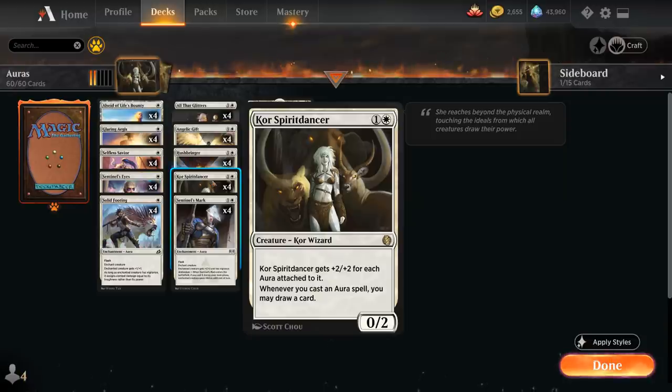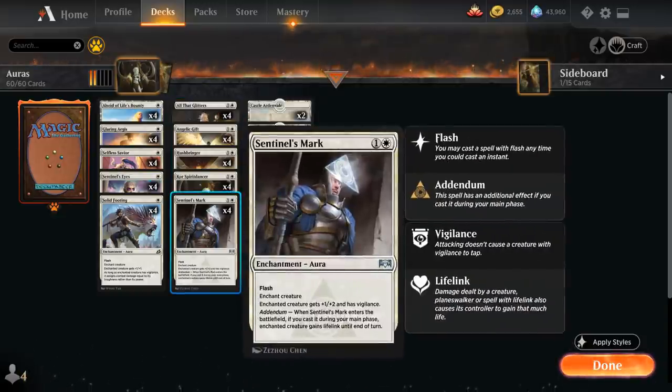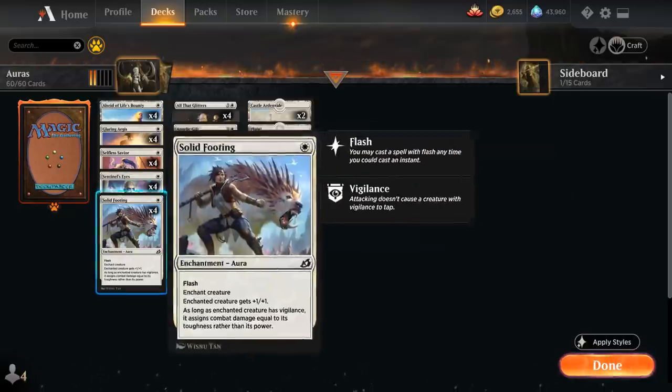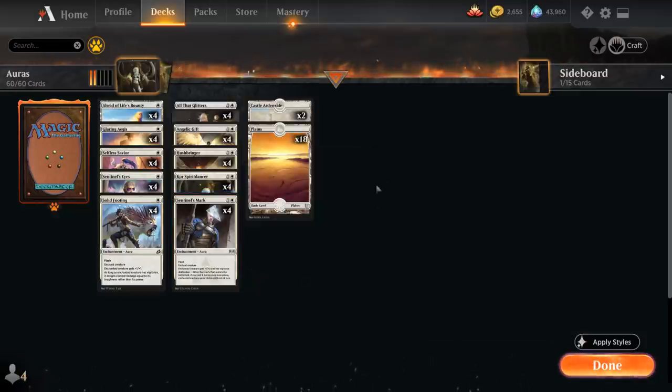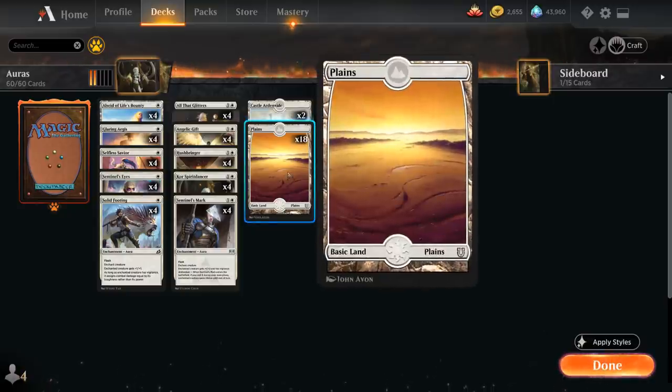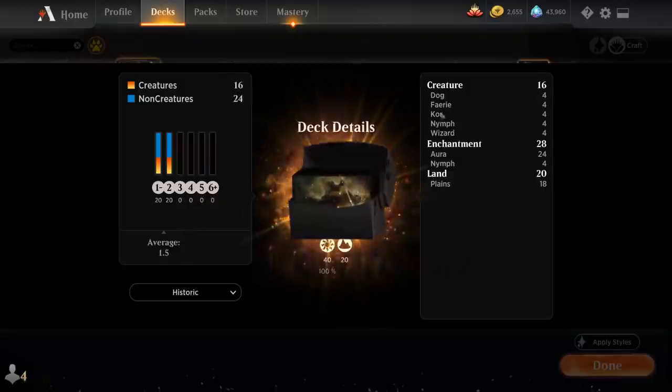We've got a full playset of Core Spirit Dancer — you always want to see it in your opening hand. We also have four copies of Sentinel's Mark, another enchantment with flash giving +1/+2 and vigilance, enabling Solid Footing. If played during the main phase the enchanted creature also gains lifelink until end of turn. The mana base is very straightforward — only 20 lands: 18 Plains and two Castle Ardenvale in case we flood out.